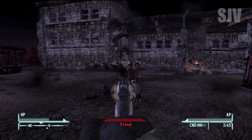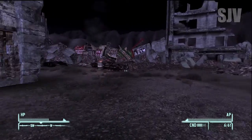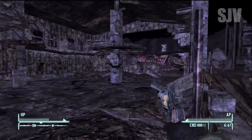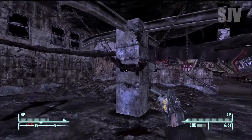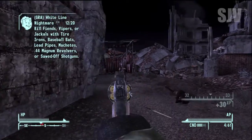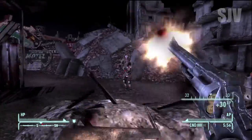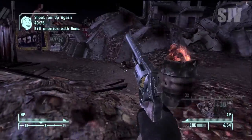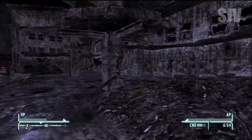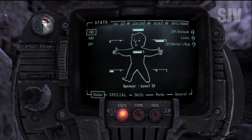I'm wearing T-51b power armor. Really any higher-tier armor like the Desert Ranger Combat Armor will help a lot because you won't die as fast. If you're on hardcore mode you'll need to carry all that ammo, and with power armor you get an extra strength bonus. I found about 15 guys outside Vault 3, then the rest inside. There were about 3 outside the Southern New Vegas Ruins itself, so you'll probably have to go inside Vault 3 no matter what.